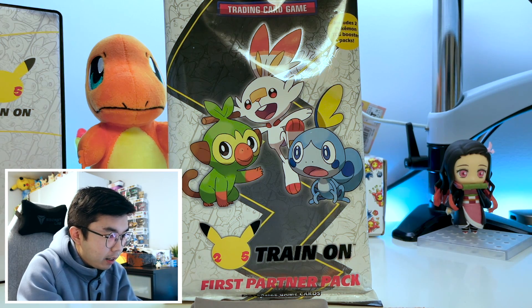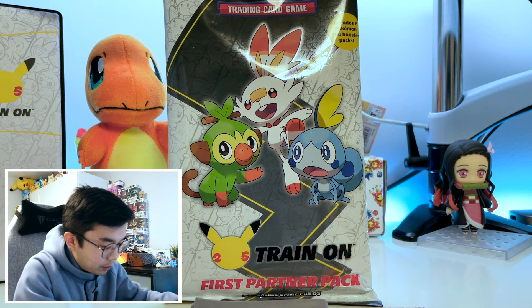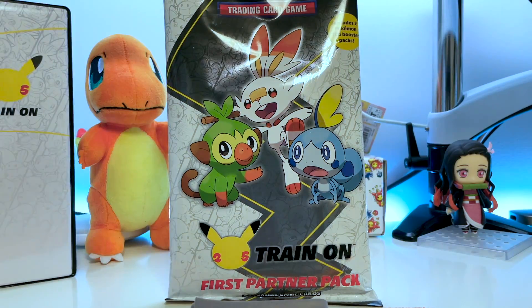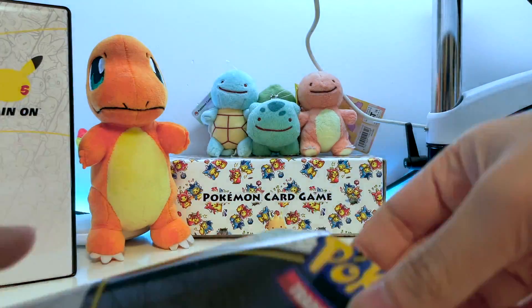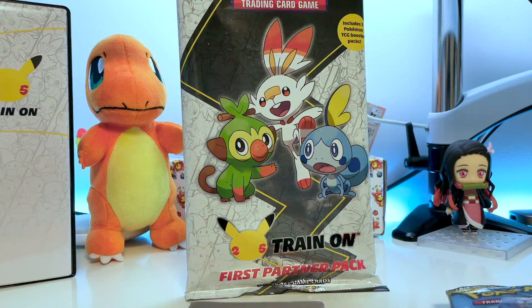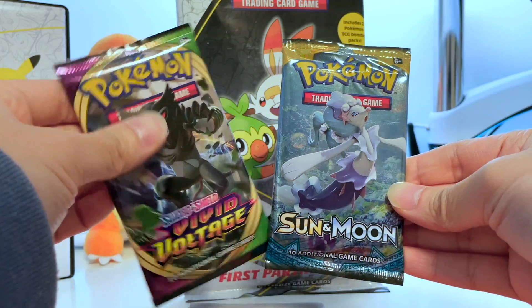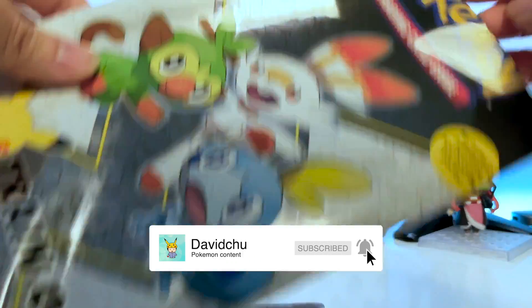So here it is, the first partner pack, and as you can see, it's quite huge because of the Jumbo size cards. So let's open this up, and you can also see in the background, I have my binder here to store them right away. So in the first partner pack, you get two booster packs: Sun and Moon, and Vivid Voltage. We will open those later. Let's look at the Jumbo size cards first.